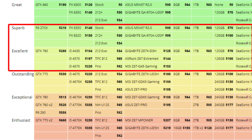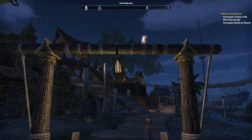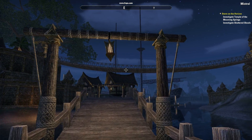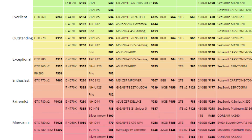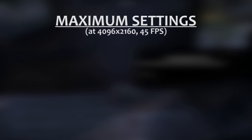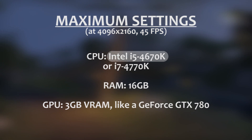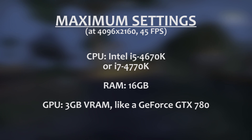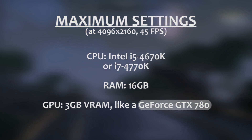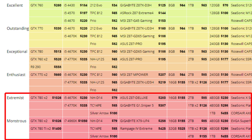These specs fall in around the superb and excellent tiers on the Logical Increments parts list. For enthusiasts with monitors that support resolutions above 1080p or refresh rates that can get you 120fps or higher, you might be looking for systems that will get you even better performance levels. To run the game on max settings at higher resolutions and frame rates, we recommend checking out the parts list starting at the outstanding level and above. For a frame of reference, here's what we recommend for running Elder Scrolls Online at 4K resolution and around 45 frames per second. For the CPU, you're going to want at least a powerful quad-core Intel chip, like an i5-4670K or even an i7-4770K. We'd recommend 16GB of RAM and at least 3GB of video RAM, like what you get with a GeForce GTX 780. These components can be found around the exceptional and enthusiast tiers at LogicalIncrements.com. You can always go with the extremist or monstrous tiers to take the game even further.